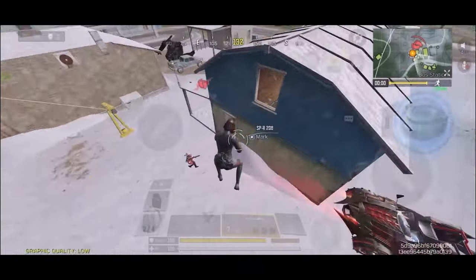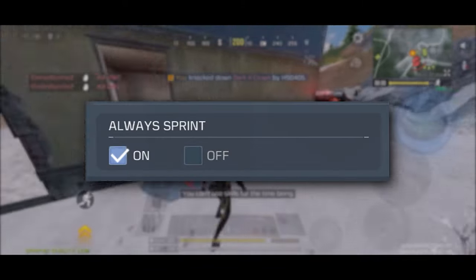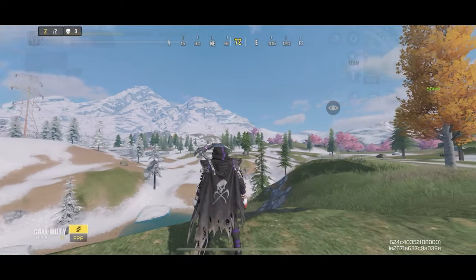Here are a few more settings to keep in mind: keep your joystick size small so you can do faster movements and confuse the enemy, turn on Always Sprint so you don't accidentally start walking, and keep your FOV as high as possible — when using a shotgun you need to see everything around you.